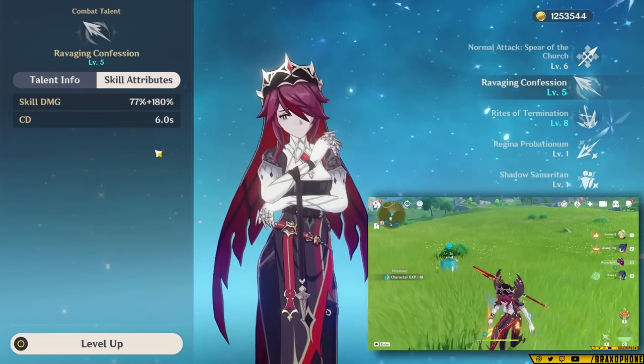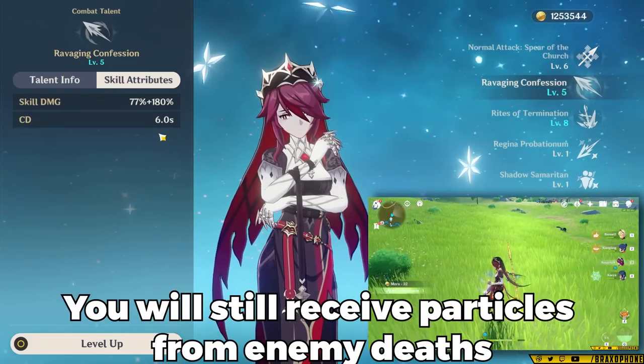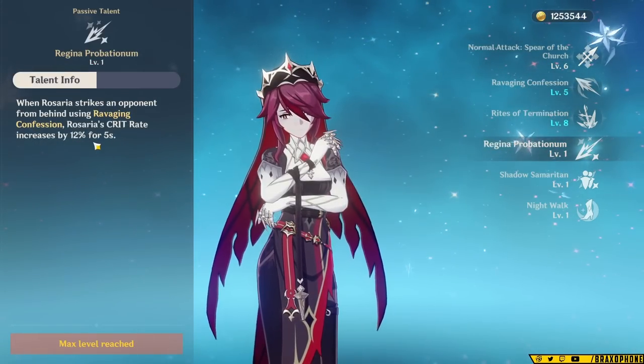Keep in mind, if the second hit doesn't connect, she's not going to generate any particles at all, so it's important that the second hit does hit something. With her first ascension passive, when she uses her skill, she gives herself 12% crit rate for five seconds if she hits an enemy from behind.